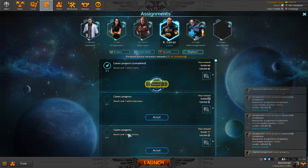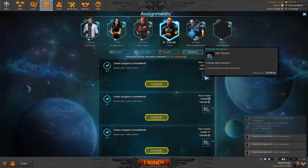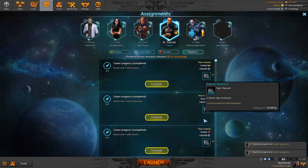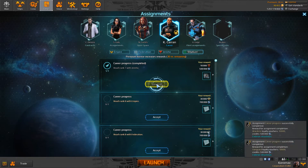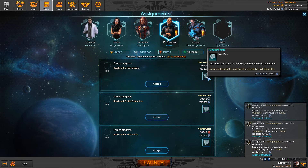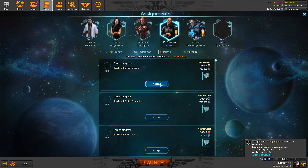Now we have rank 7. Rank 7 is the same thing, but we got exterior structures instead. I'm just gonna go forward, you can see for yourself. And we got one neodym plate for reaching rank 8.